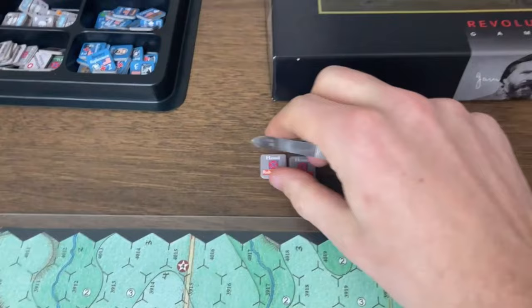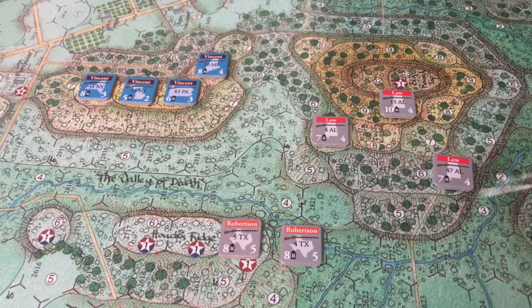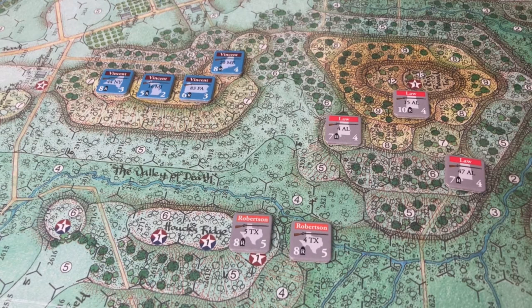At this point I'd flip Robertson over — he's been activated for this turn. The Hood division chip goes back into the cup because Law has not been activated yet. The next chip was a US Firefight, and they will withhold that as well.